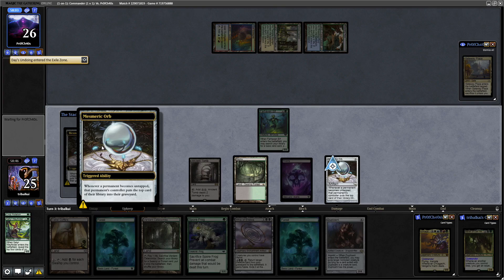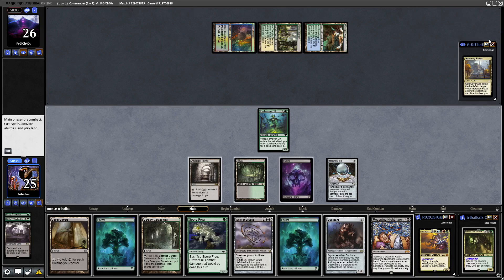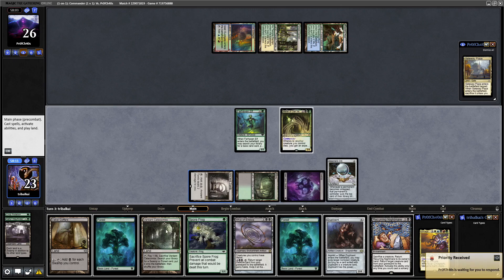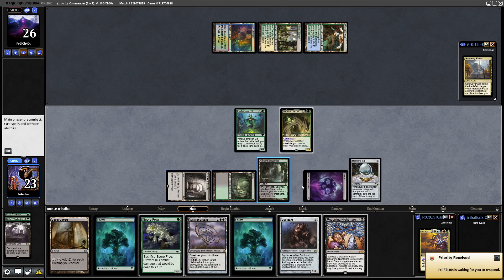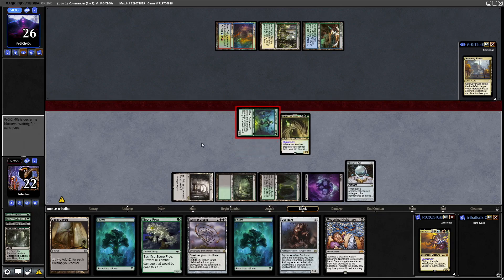Day's Undoing - that's a shuffle isn't it? Yeah, each player shuffles their hand and graveyard and draws cards. So we get back into the Cabal Coffers, Vernon Catacombs, Mild and Urborg, Sator Wayfinder, the Crop Rotation. Why don't we just get down our Commander, then use the Vernon Catacombs to get down our tapped Shockland, and then tap our Farhaven Elf in order to mill ourselves more with the Mesmeric Orb and deal a point of damage to our opponent as well.